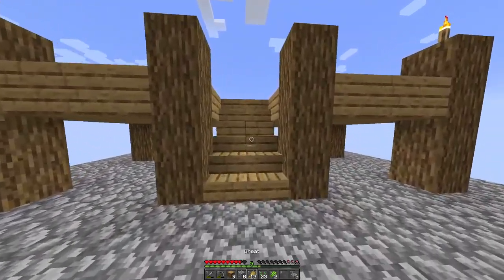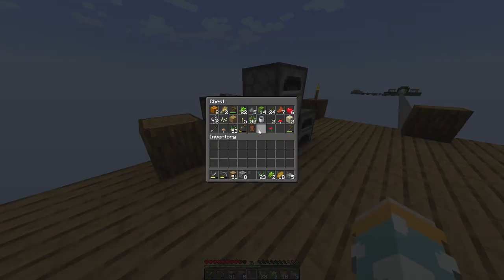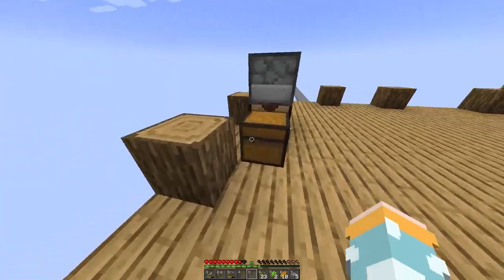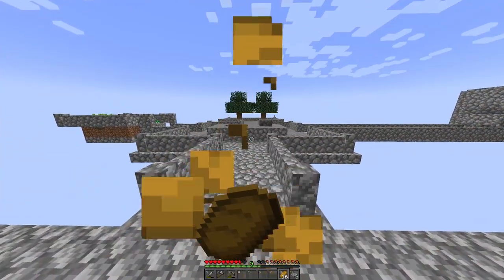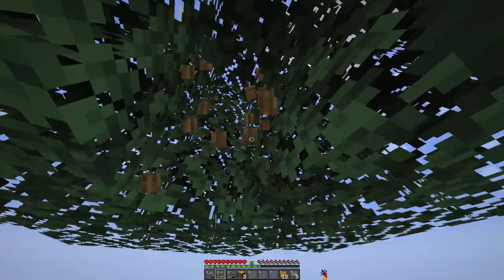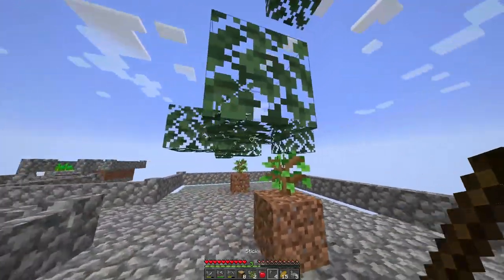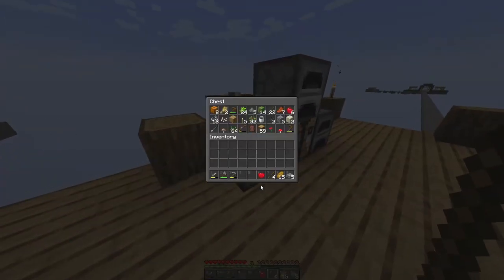I need an axe, that's what I'm doing. I think we can start eating bread now. We're very close to having a stack of wood. Let's get a stone axe. We're so close to having enough — oh no, I don't know why in my head a stack was 60, but a stack is 64, so we actually need a couple more.